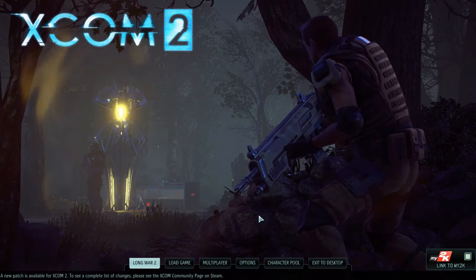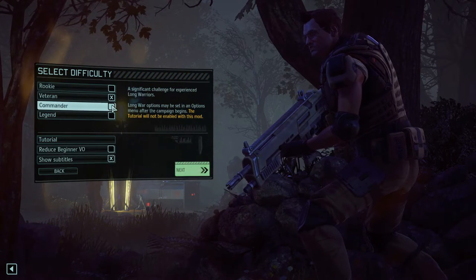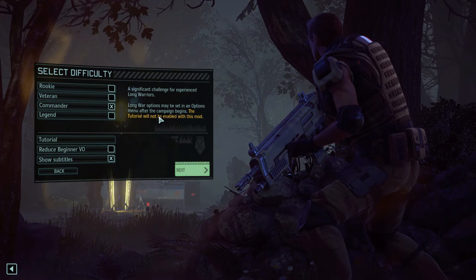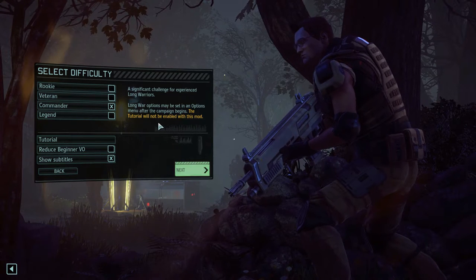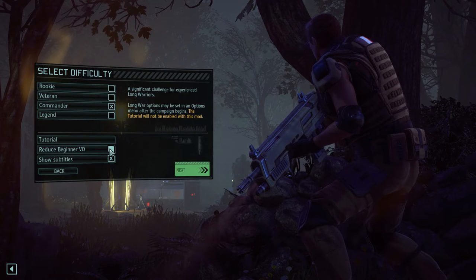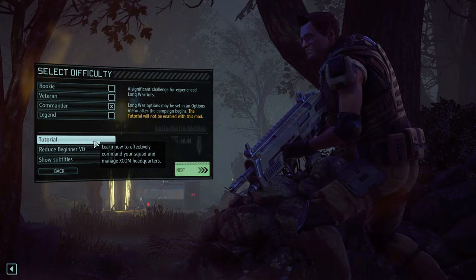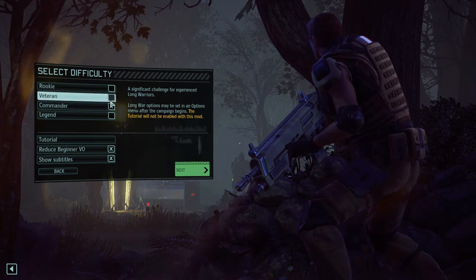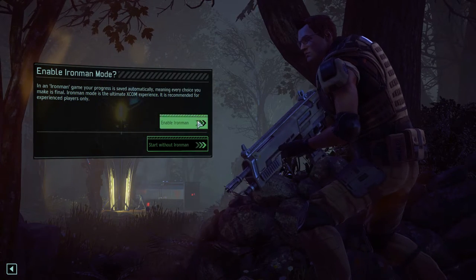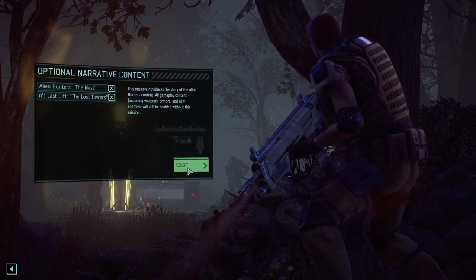There's a lot of new things going on, so I figure the best way is just getting started. Let's click for Long War. We will be playing on Commander difficulty. Long War options may be set in an option menu after the campaign begins, and the tutorial will not be enabled with this mod — that's perfectly fine. I can reduce beginner VO, I'm not going to be playing the general tutorial. Commander difficulty will be fine. We will be playing Iron Man and also activate the optional narrative content.